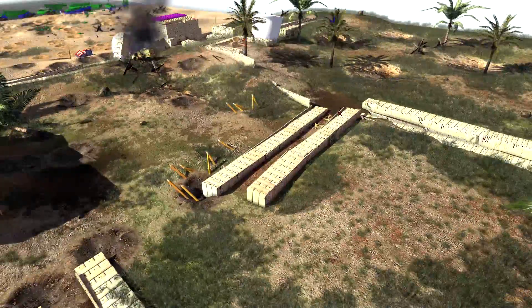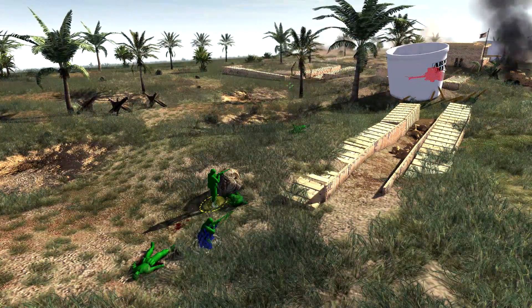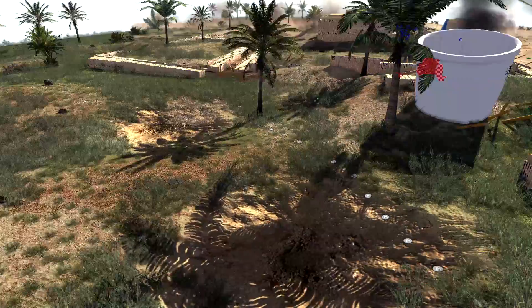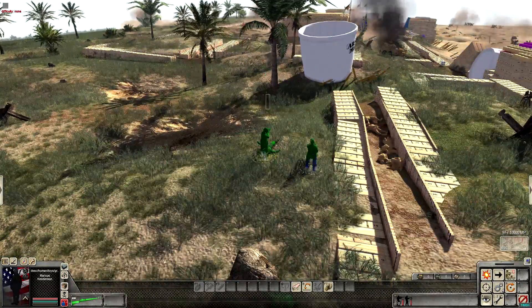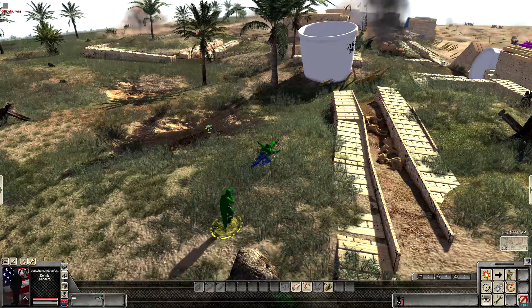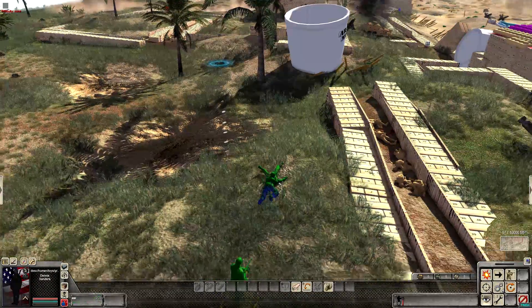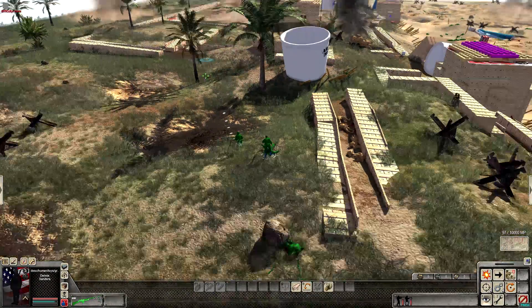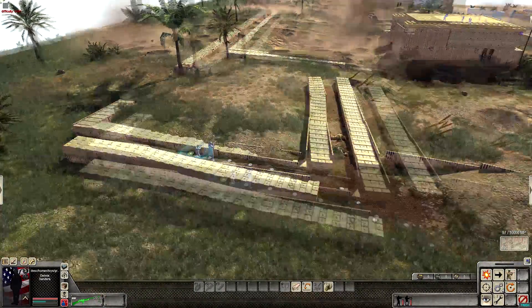We've actually taken those dudes out — did we win on this flank? We did! With two men left — there's only two dudes left and the BAR rifle survived. I'm proud of you, Mr. BAR Rifle. Let's see how many kills — the BAR rifle's got three, obviously, because the BAR rifle. There's still a squad of men there though — maybe we can distract them on that flank.